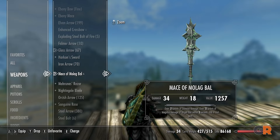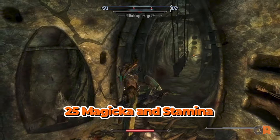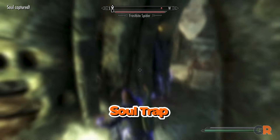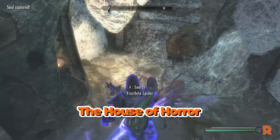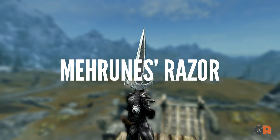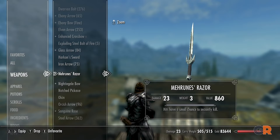Up next is another mace, the Mace of Molagbal. This ornate mace is pretty powerful on its own, but also boasts a special ability. Every strike deals 25 magicka and stamina damage, while also inflicting soul trap. To get this special mace, players must complete the House of Horror quest in Markarth.